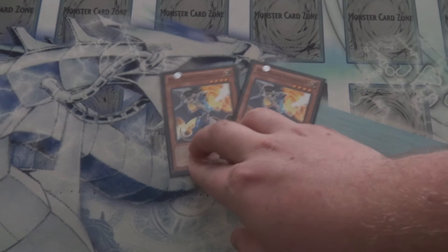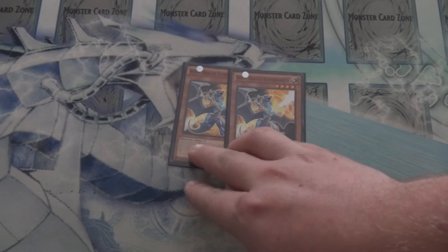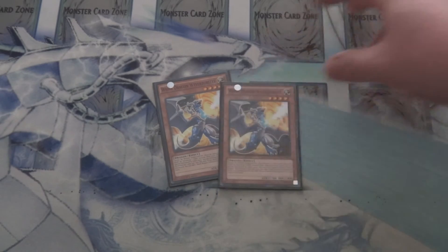And then for added dark attribute monster control, we've got two White Dragon Wyverbursters. Again, just another level 4 with a special summonable effect and pretty decent stats, and that graveyard control makes Dark Armed Dragon that much more alive in this build.